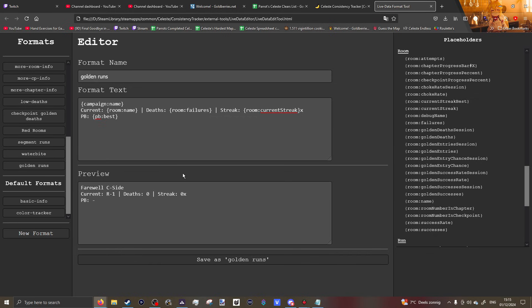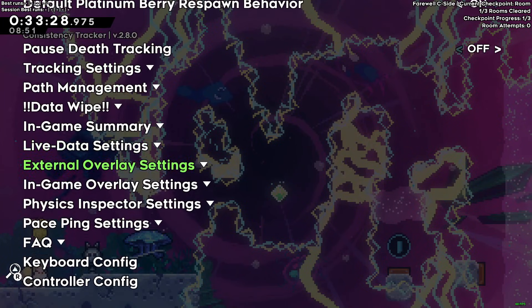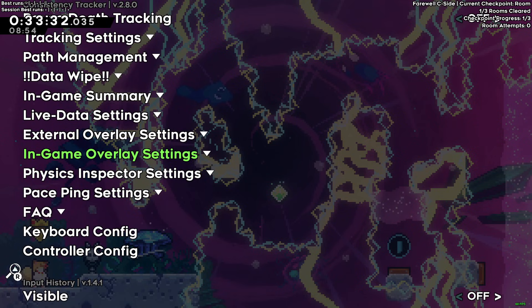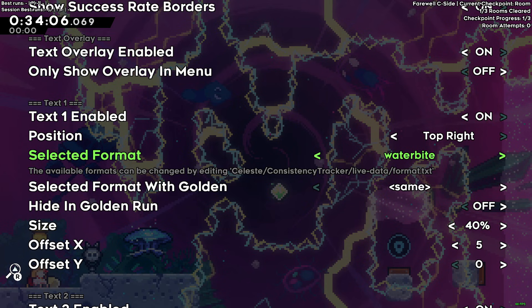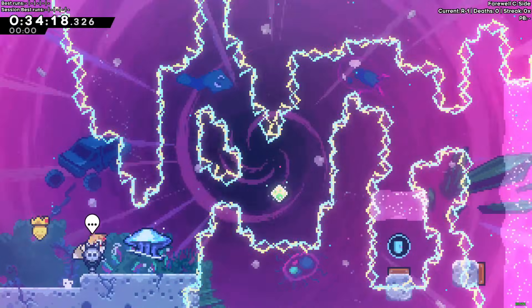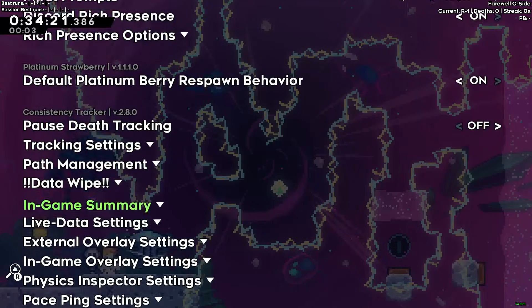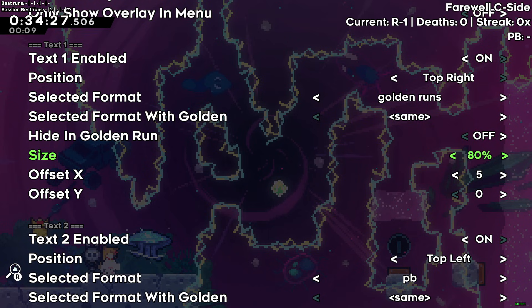Once you've made your format, go back to your game and click 'Reload Format' to reload all the files and formats you made. Then go back to 'In-Game Overlay Settings', go to Text 1, and you should find the 'Golden Runs' format you just made — you may need to exit and re-enter the map first. It will appear in the top right of the screen by default. You can customize the position; I put the size down to 40 because 100 is very large.